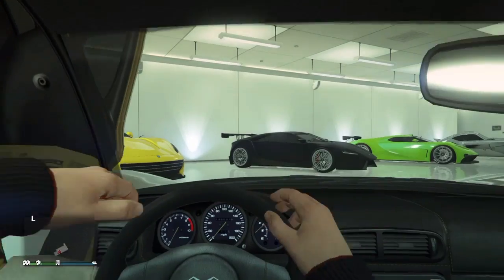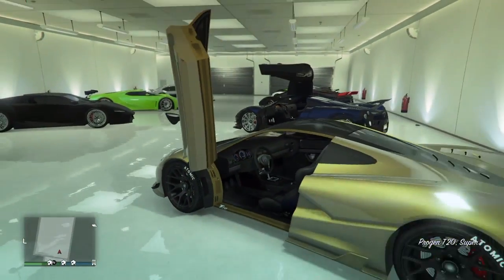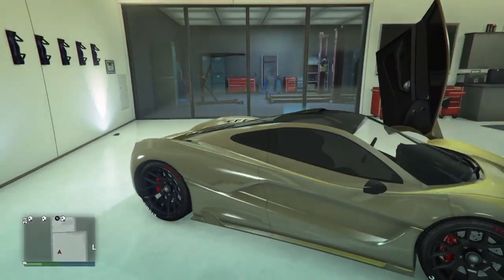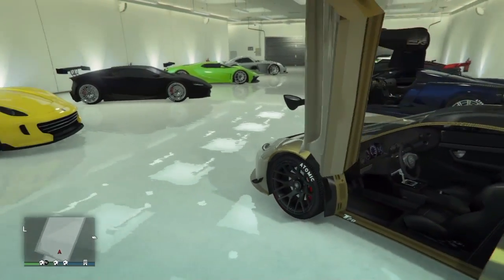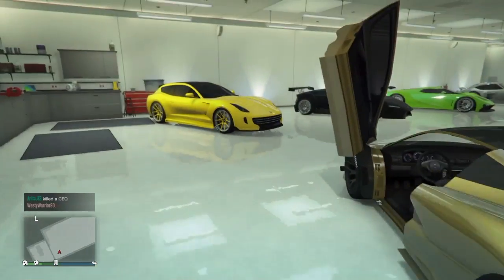This is the record-breaking speed car right here: the Progen T20, also known as the McLaren P1. This car is very sick — very fast, great handling. The color looks good on it too; it's a brushed gold. I love that color.